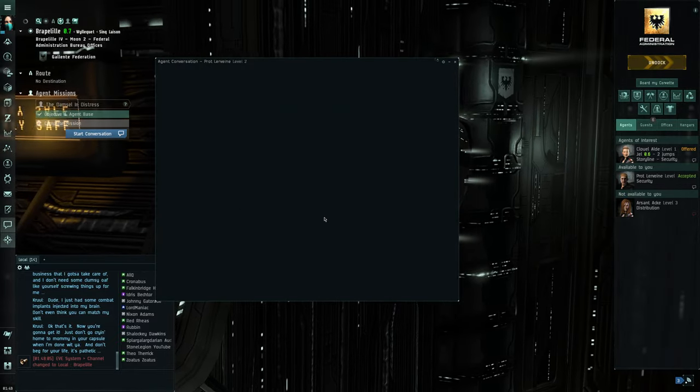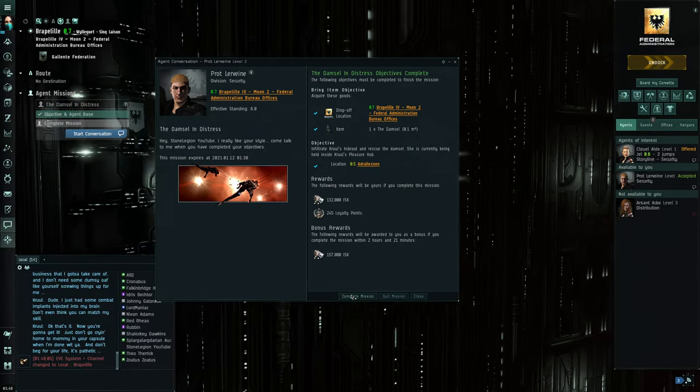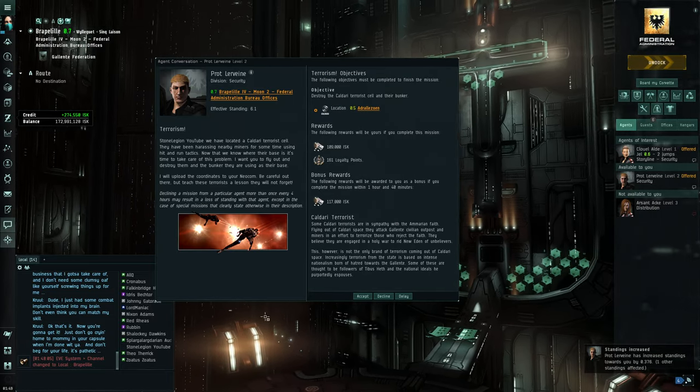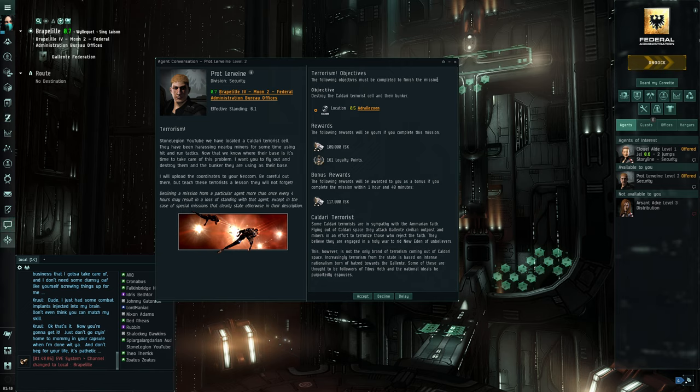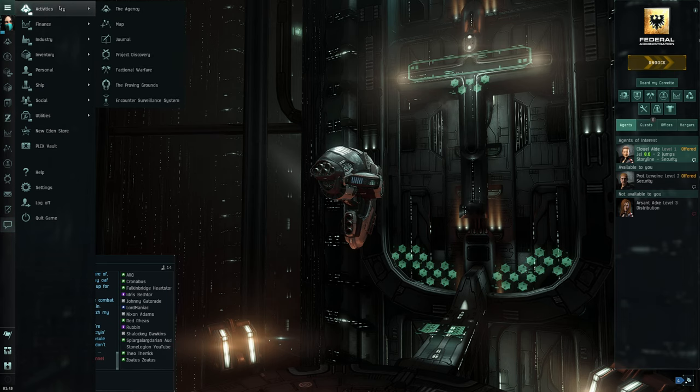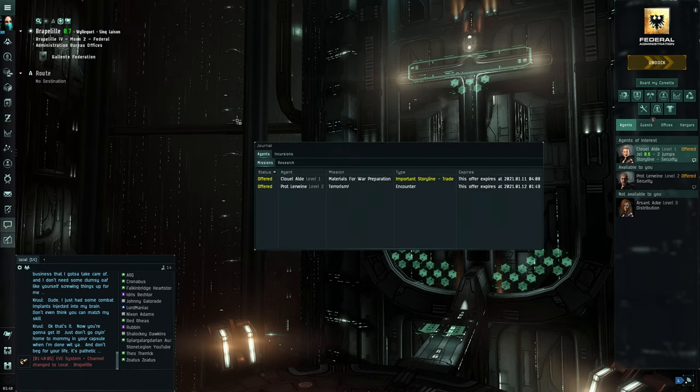Start conversation and complete that mission. The next one is a low level — not exciting, lower loyalty points than I thought. There's also a distribution mission that's not been offered to me yet, but I found it through Activities and Journal under agent missions. I clicked it by accident — it's actually just a simple trade mission, take this and drop it off at a location.